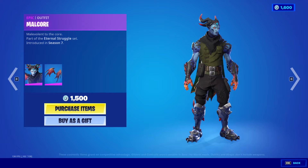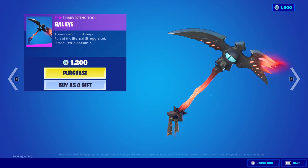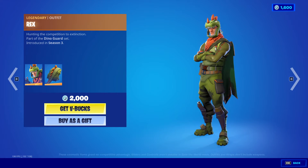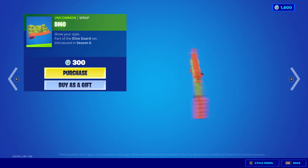Malchor Outfit, 1,500 V-Bucks with the Malchor Wings. Evil Eye Harvesting Tool, 1,200 V-Bucks. Rex Outfit, 2,000 V-Bucks with the Scaly Backpack. Dino Wrap, 300 V-Bucks.